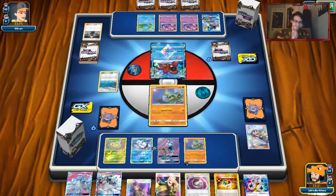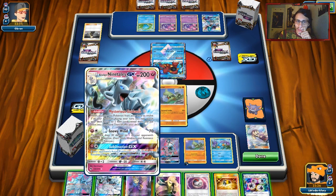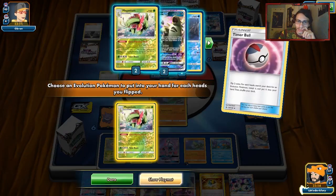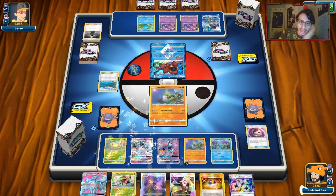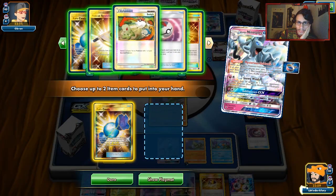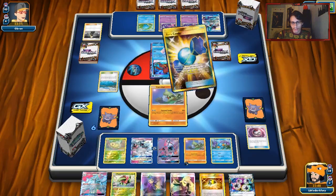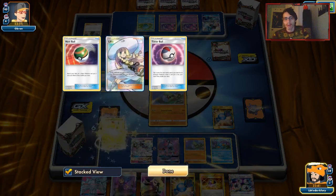We might be able to pull off Tyranitar and attach the Super Boost Energy for a really insane turn. We do not get the top deck — never mind. Brooklet Hill for Mudkip. Let's try Timer Ball. If I got double heads I would have been bailed out. We can do Ninetales with Ultra Ball to grab Rare Candy for Meganium, and even grab double Rare Candy. I don't think we'll get that many Stage 2s in play, but might as well go double Rare Candy.